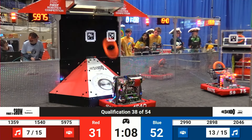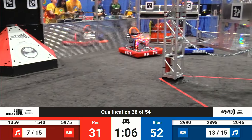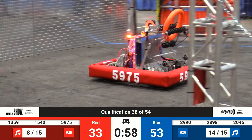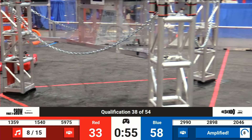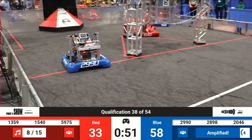Red Lions still on seven. Chickens make it eight. 2898, 5975 — Vanna Blues with limited mobility, that machine turning in a circle. Not good clearance on there, so that gives Blue a three-to-two robot advantage effectively.